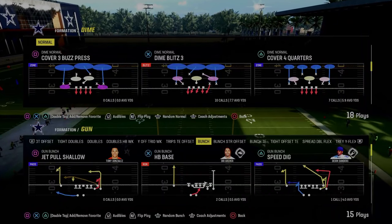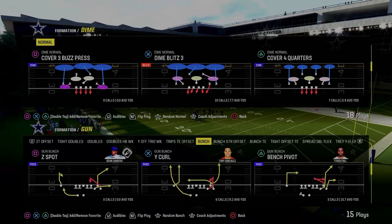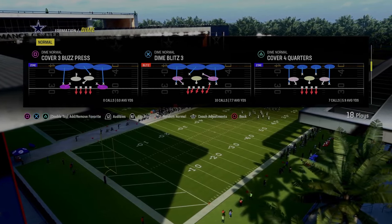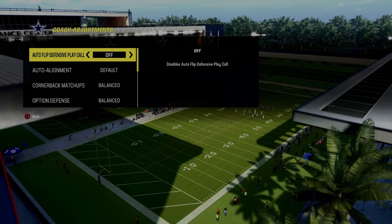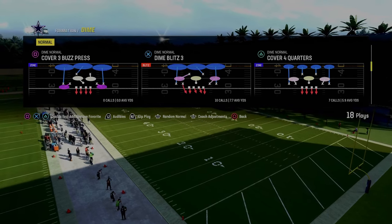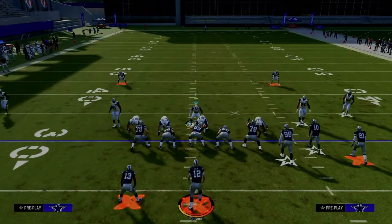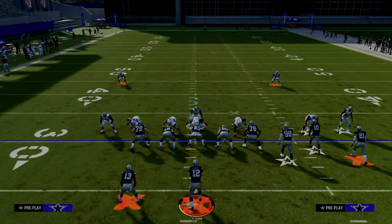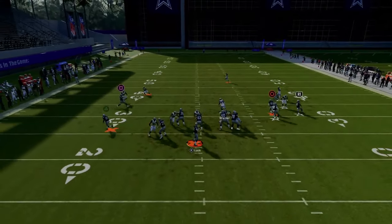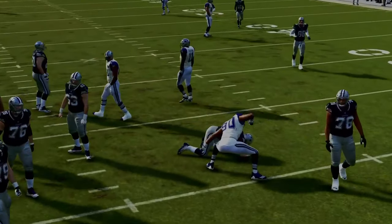The next blitz is out of the dime normal defense — Dime Blitz 3. Really nice pressure, and you can pair it with other plays like cover-three cloud. Make sure auto-flip defensive play call is off and auto alignment is on default, then flip Dime Blitz 3. All you do is pinch your defense and stand just to the left side of the center, and you're going to get a nice disengaged B-gap pressure that gets up on your opponent quickly and can get you easy sacks.